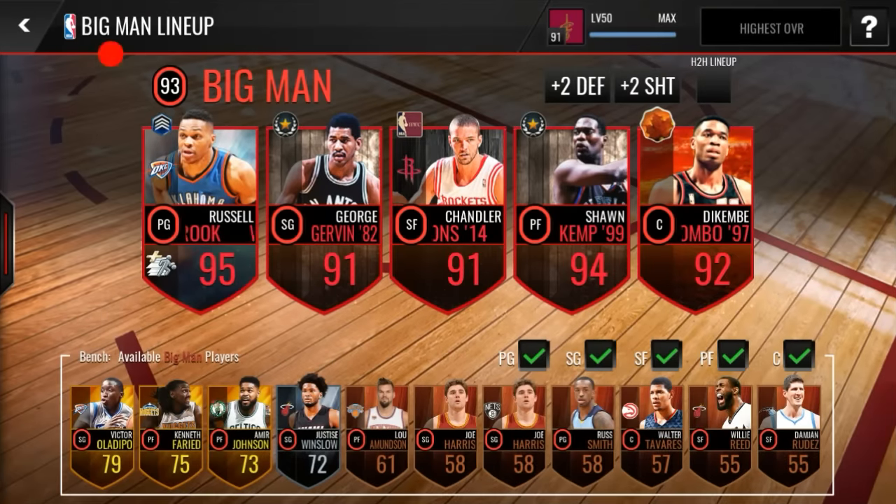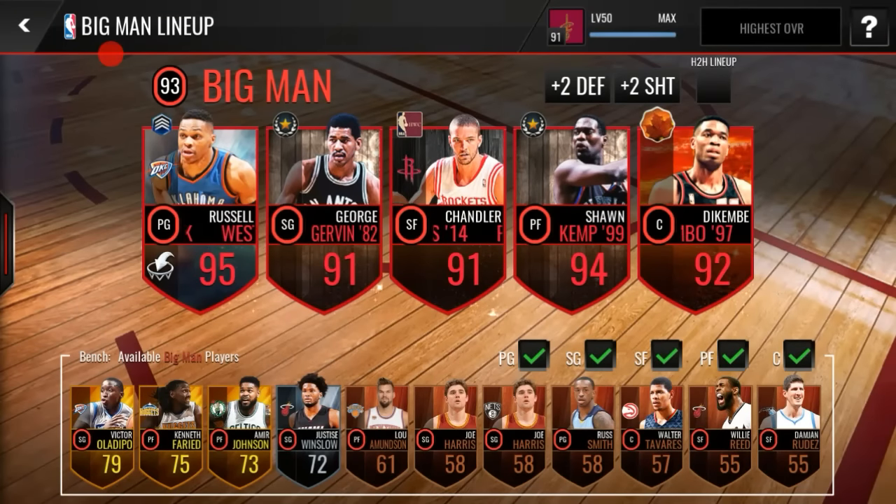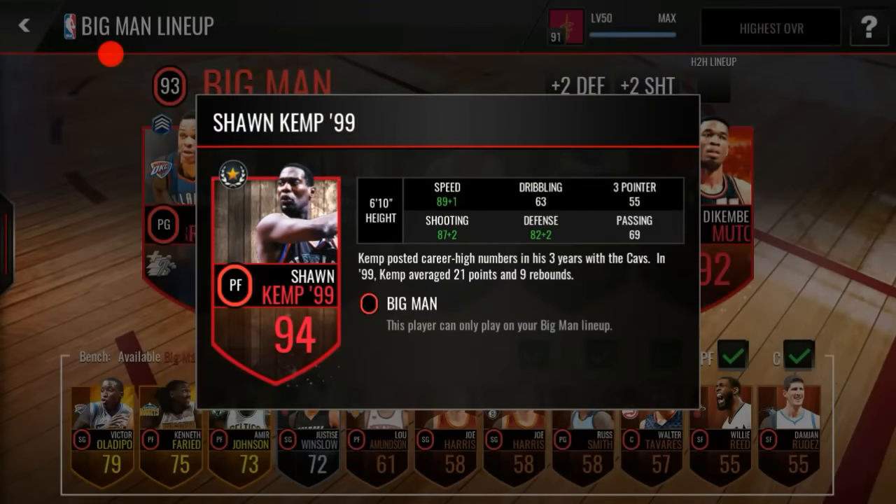YouTube, I'm back with another video and for this video I'm going to be doing a Sean Kemp review slash gameplay. I recently just completed this set for around 2.7 million coins. I might sell him off later on because he was going for like 3.3 mil on the auction house, but I might keep him. My big man is looking really nice right now — he's 93 overall. Let's look at his stats real quick.